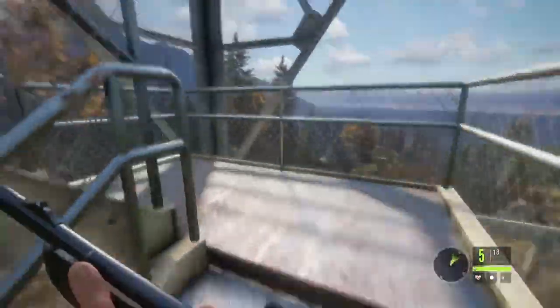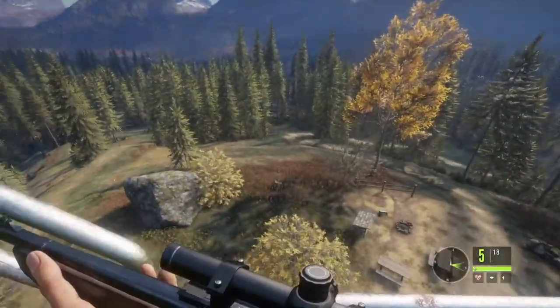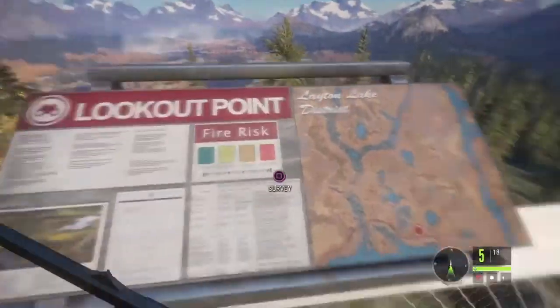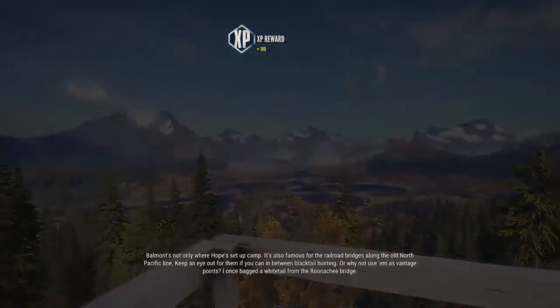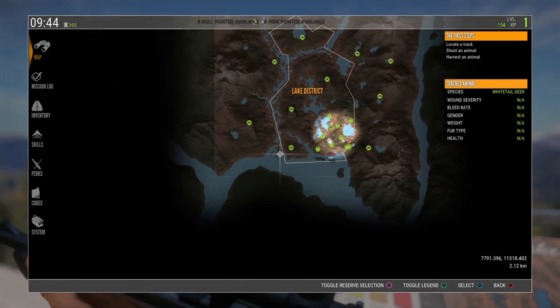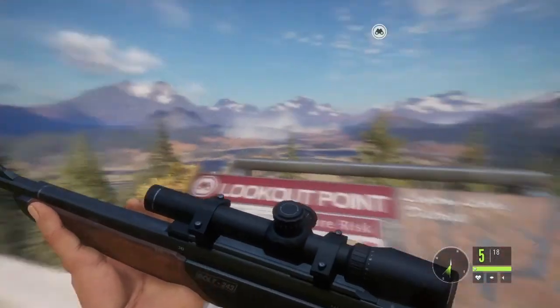The game is $40 before tax — $43 bucks after. Not too bad. There is a tent which is like a fast travel point. Balmont's not only where Hope set up camp, it's also famous for the railroad bridges along the old North Pacific line. Keep an eye out for them. That opened up a lot more stuff in this area — a lot more of these green undiscovered places.